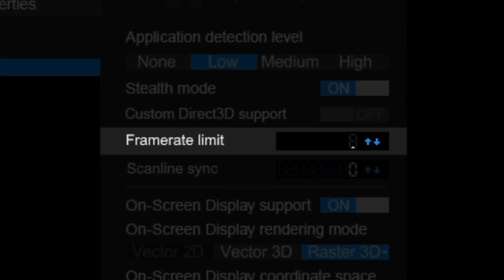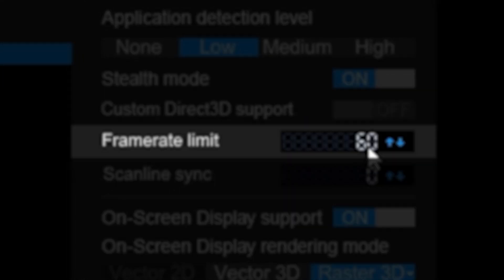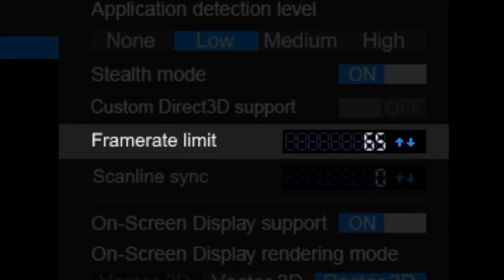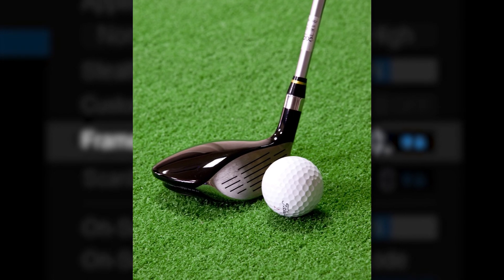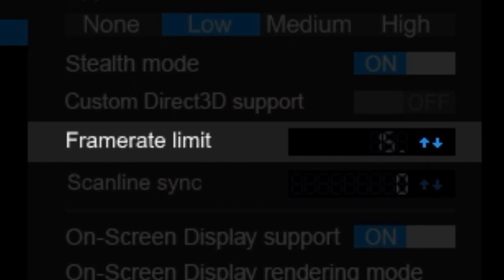So I decided to revise the challenge. I would now increase my FPS by 5 every time I died, instead of every time I get a kill. And the goal would be to see how low of an FPS I can get a kill on — kind of like golf, except that it's nothing like golf.